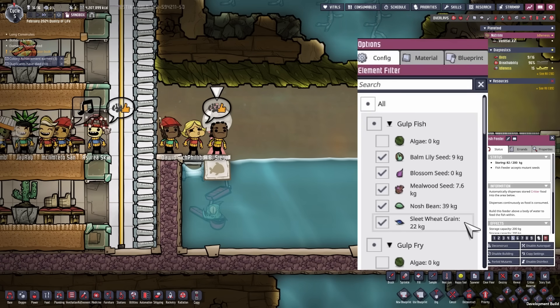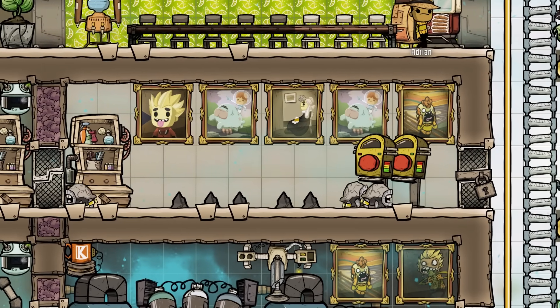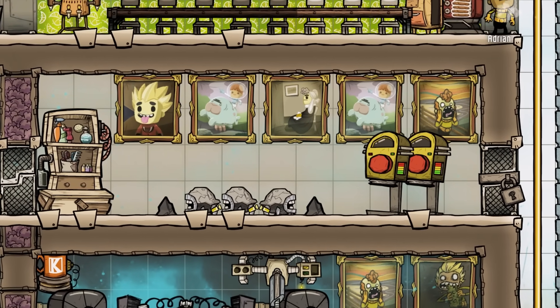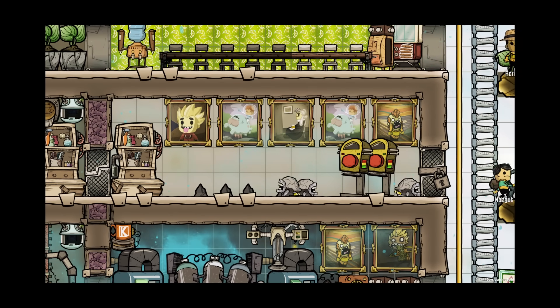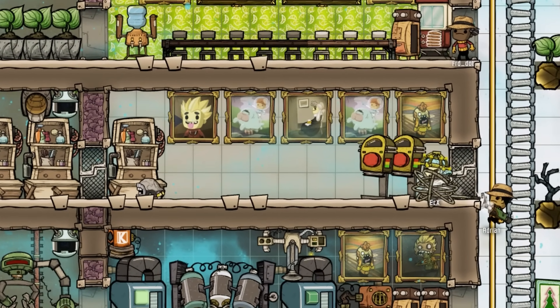They added sleet wheat and nosh beans to the fish feeder. Another great change for the game and for performance is that critters now prioritize food inside of the critter feeders rather than food lying on the floor, reducing some calculations and speeding up your game just a tiny bit. The move errand is now a ranching errand when you try to move a critter.